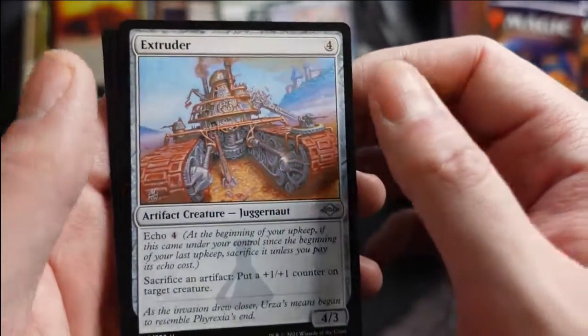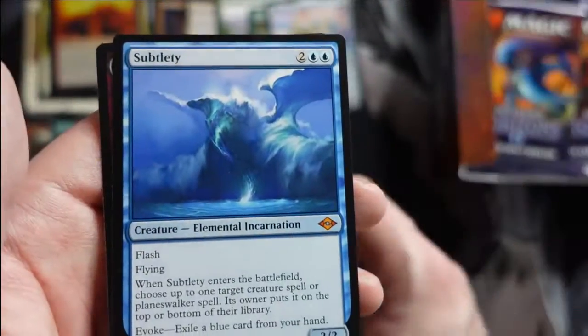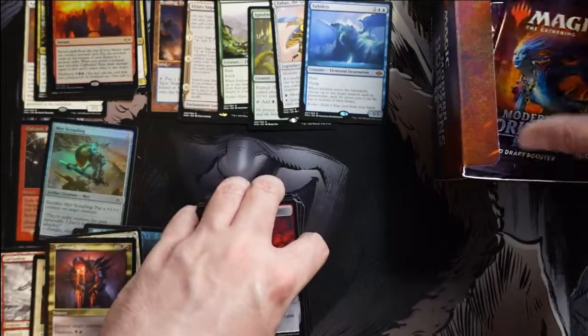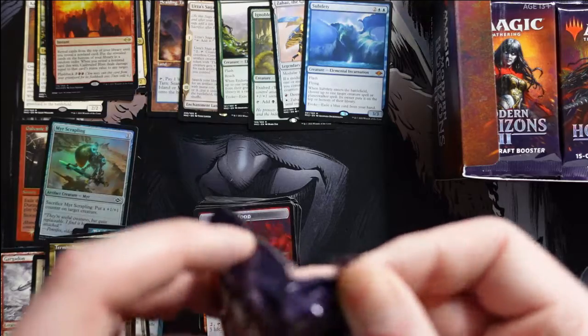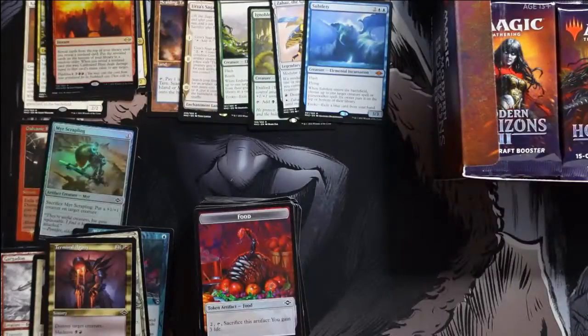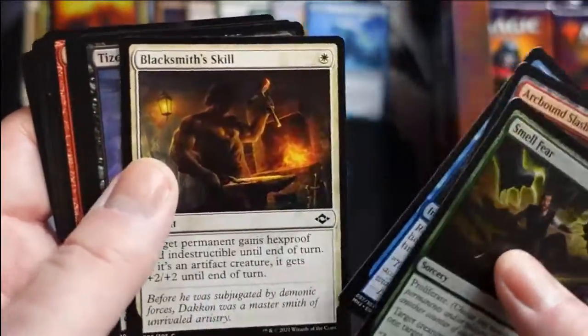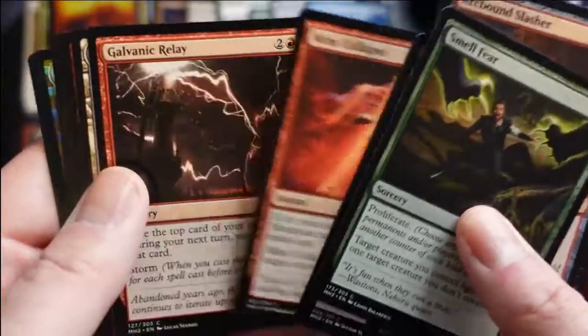Extruder as a reprint and we get Subtlety — not too bad. I'll take any of the elementals and incarnations; I'm sure they're all going to see play at some point. That's a nice hit.